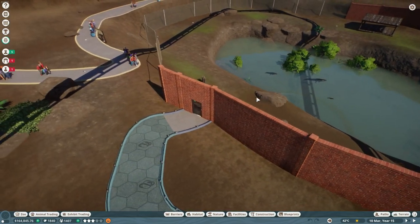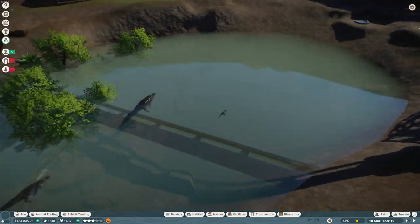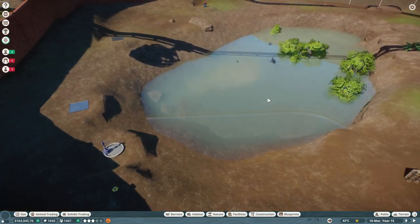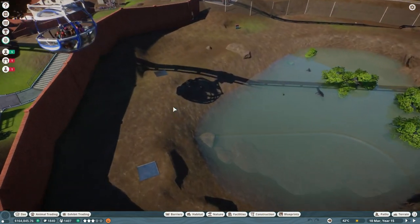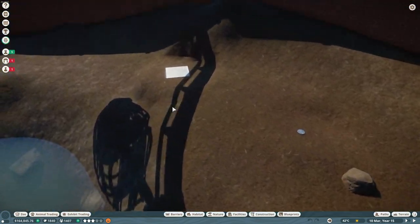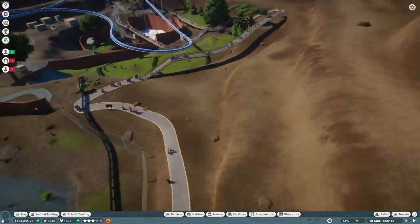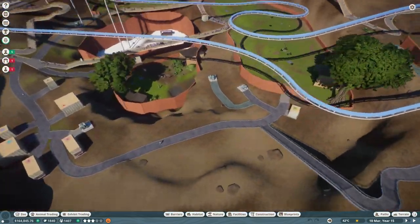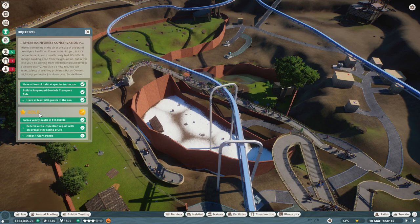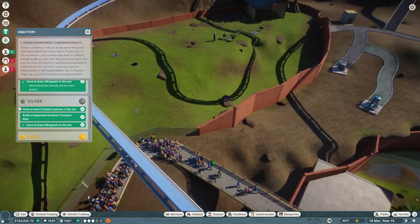Have your vet researching Saltwater Crocs so you can provide enrichments. Since you've done the Snow Leopards, the food enrichments may be the same for crocs too. That's eight species done for your zoo, which will get you up to Gold. Eight habitat species is one of the silver requirements done.